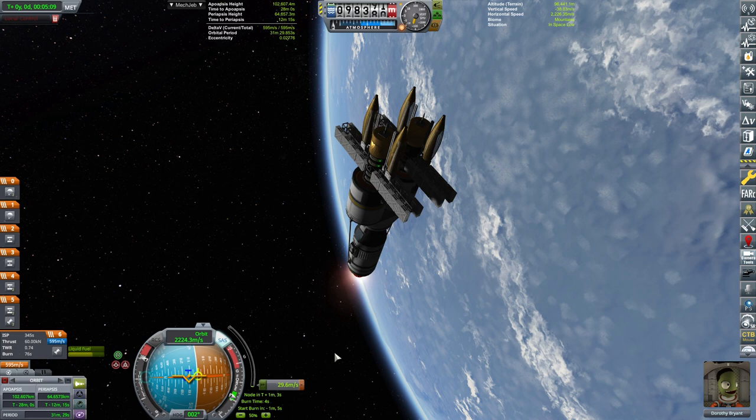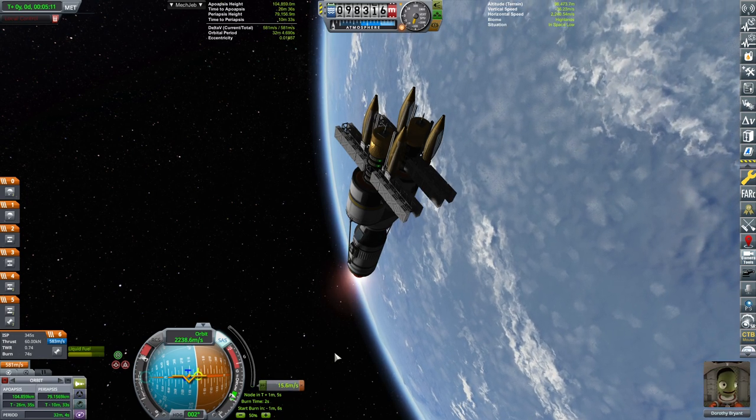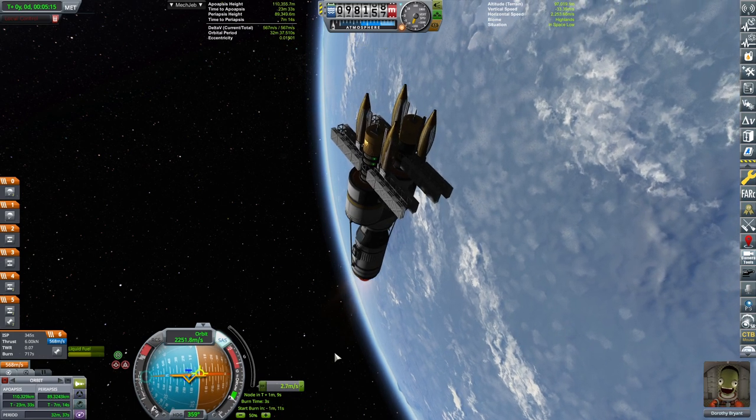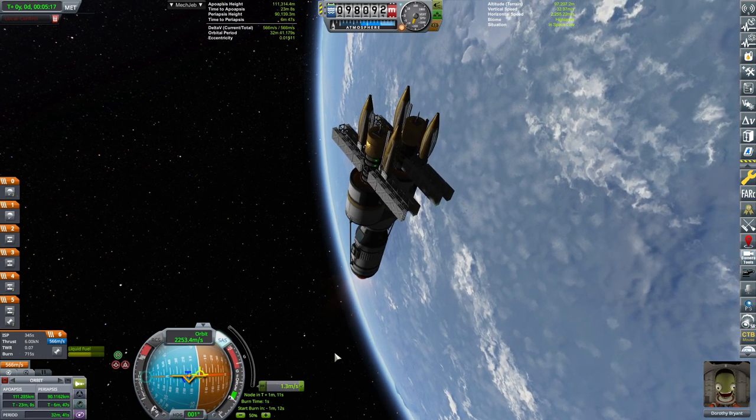We have more than enough - 800 meters per second. Normally we would have 3000, but these satellites are heavy and there are some additional fuel tanks. That's why thrust-to-weight is 0.7. But it doesn't matter, we are almost orbital. Another 100 meters per second and we will be in orbit. And a polar orbit it is.